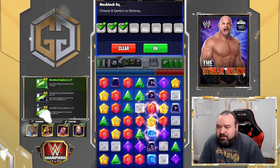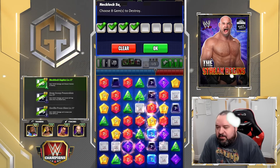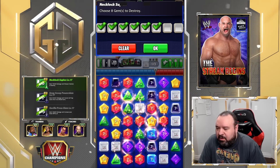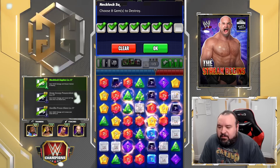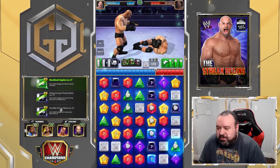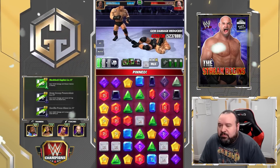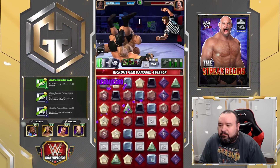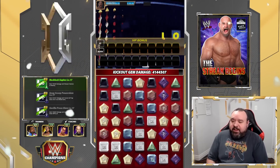Grab those three blacks so they collapse, plus this one and those two. Let's grab a black here — one more and let's see how much that does. 4.3 million. This one might do it — and it works better than I thought it would.